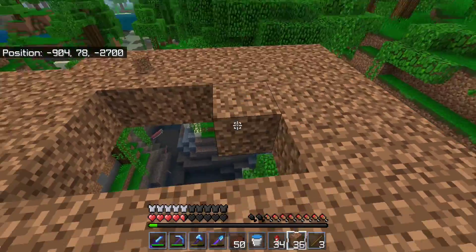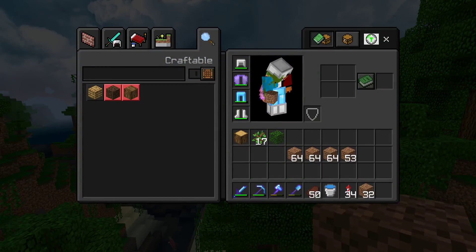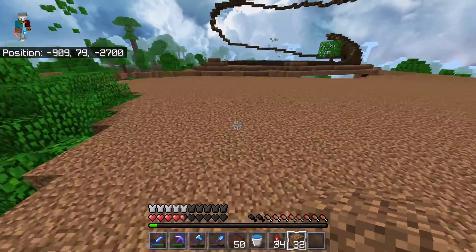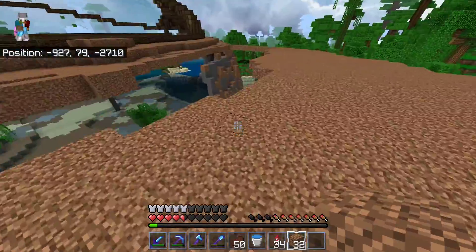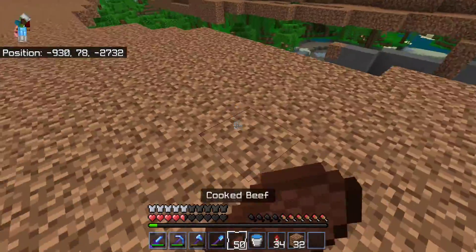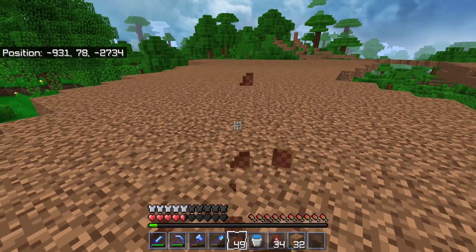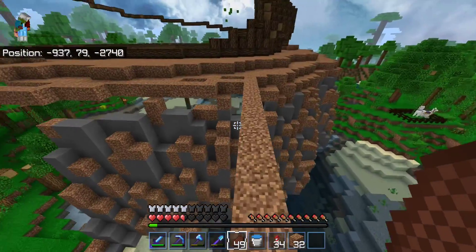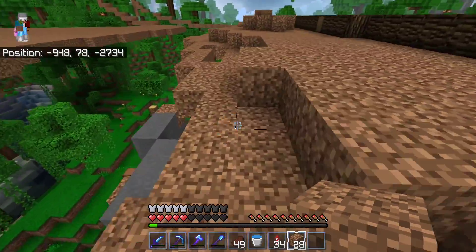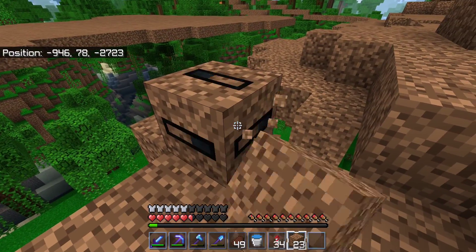The final few blocks are going in right now and we are done. That used most of my dirt reserve, but now we have this blank slate and I can figure out what I want to do with the space. I think I'm going to pop into my creative testing world and just get a feel for how big some of the houses I've designed are, see how well they'll fit, and patch up these holes. Meet you in my creative testing world right now.